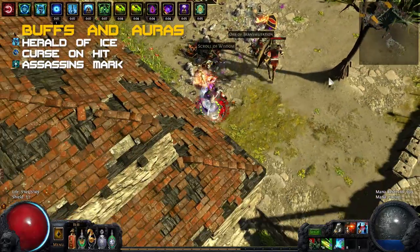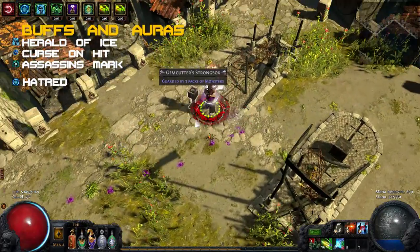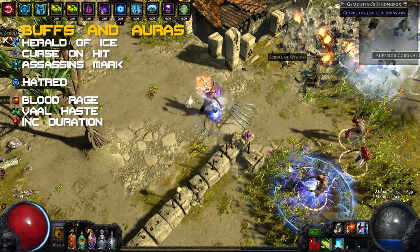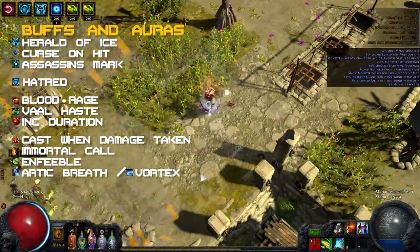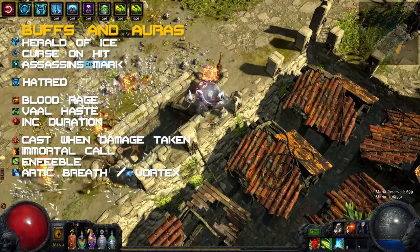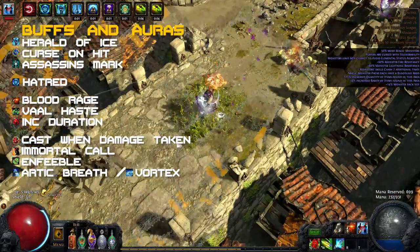This character is using Herald of Ice linked to Curse on Hit and Assassin's Mark to gain power charges, Hatred for damage, and Blood Rage and Vaal Haste linked with Increased Duration for higher clear speed. The Cast When Damage Taken Immortal Call setup helps against rapid physical hits and works really well with the Kintsugi armor. You can also add an Enfeeble, an Arctic Breath or even the new spell Vortex to your Cast When Damage Taken setup to further weaken dangerous enemies and slow them down.